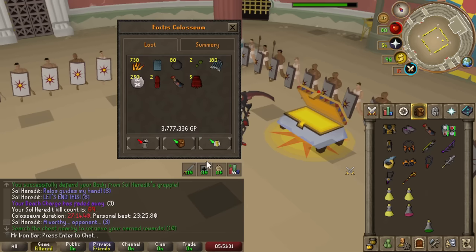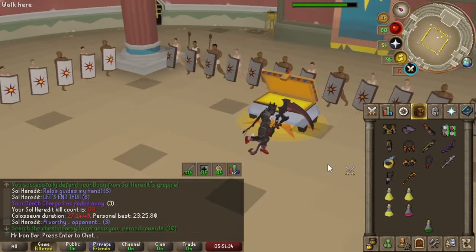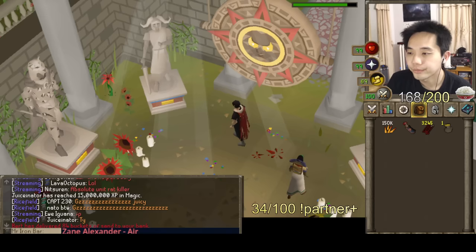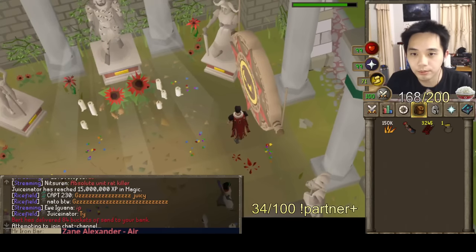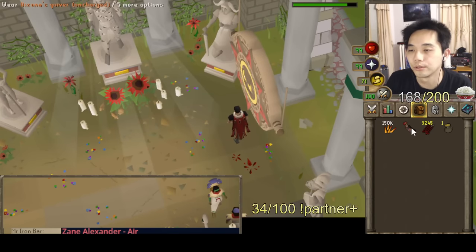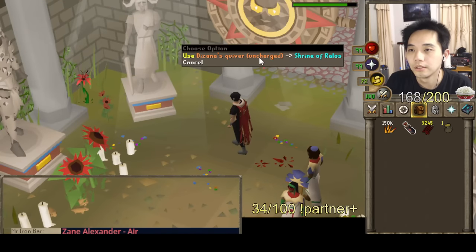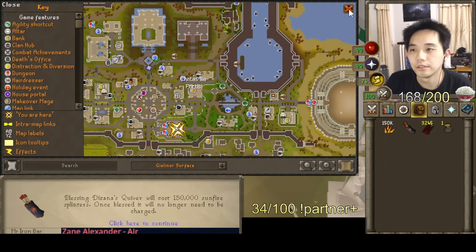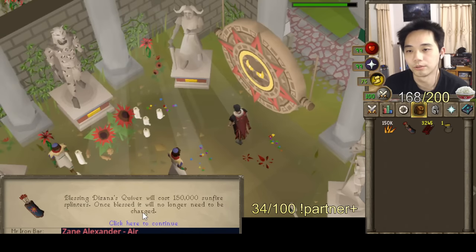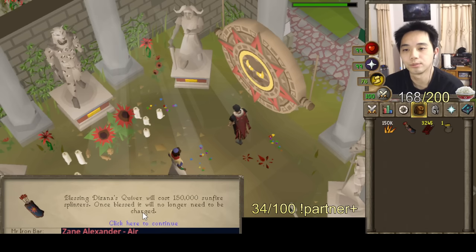I was one short of 70 KC, but high chance. We still gotta do more for the pet. To permanently charge this quiver, you can't just add splinters to it. You have to offer it to the shrine here in this part of town. Blessing the Zana's quiver will cost 150,000 Sunfire Splinters. Once blessed, it will no longer need to be charged.